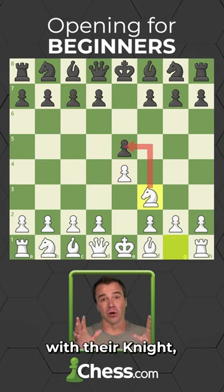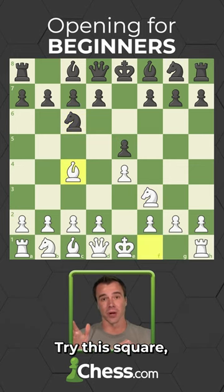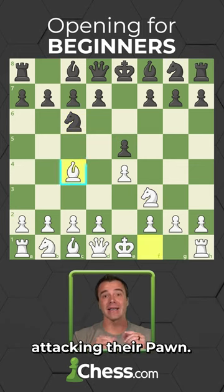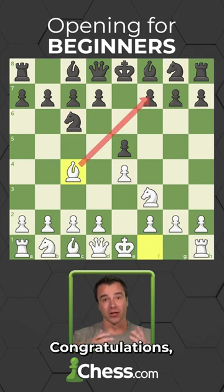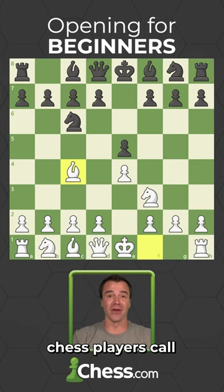If they defend that pawn with their knight, it's time to get your bishop out — try this square right here, attacking their pawn. Congratulations! You've successfully played the opening chess players call the Italian Game.